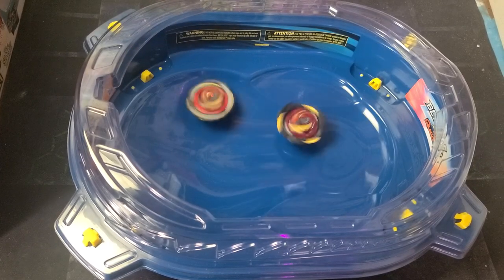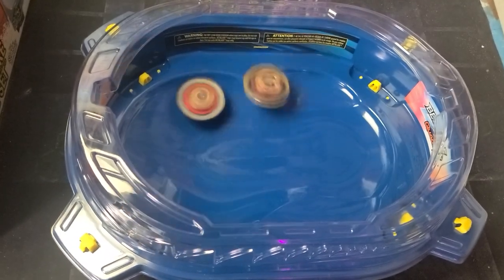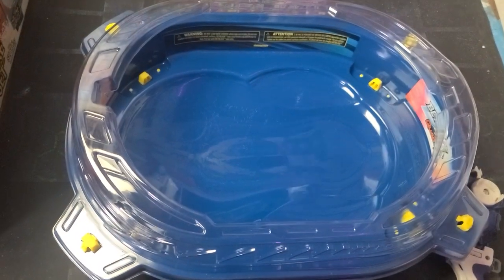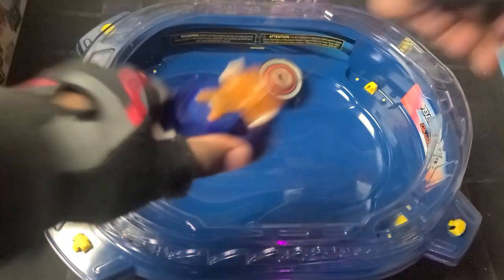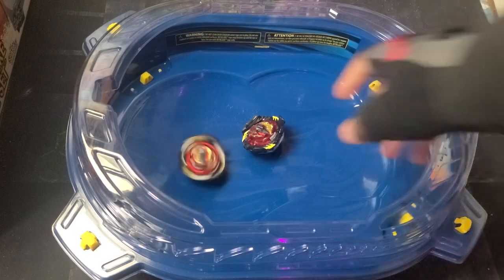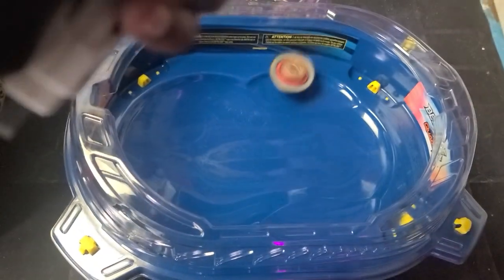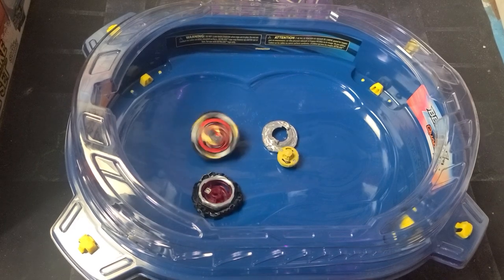Bellfire is getting knocked around a bit — and nope, the weight difference is just too much. Plus Divine Belio has the burst stopper. Doing one more battle — switching the attachment. It's getting some nice attacks but does get bursted. For what it's worth it did take clicks away from Divine Belio, so giving props for that. Trying the other attachment: it's being really aggressive, maybe stamina-wise it can take it this way — but yeah, the weight difference is just too much. Even having the Moment stamina trying to drive it doesn't help out too much.